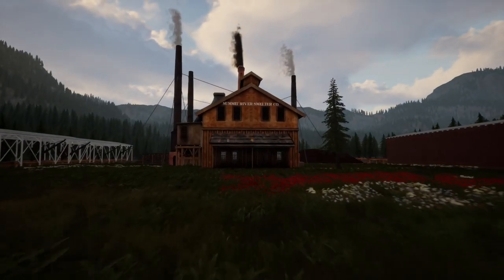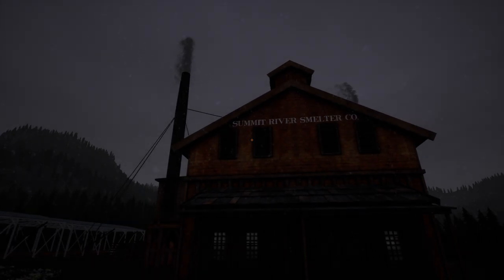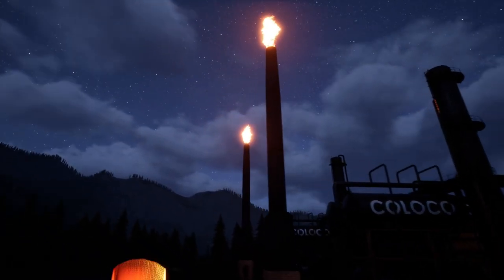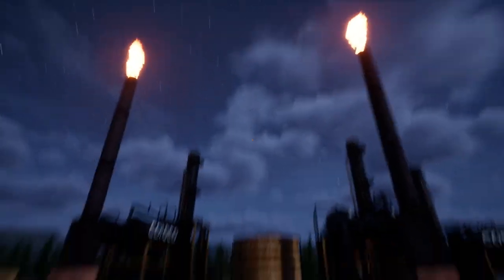The textures on the buildings actually look a heck of a lot better — graphics are definitely improved. Let's take a look out to the refinery and get a good look at the flame. There we go — it's pretty dark, but kick on the light and you've got a decent lighting source from the fire out here. Always a good way to see how things look.